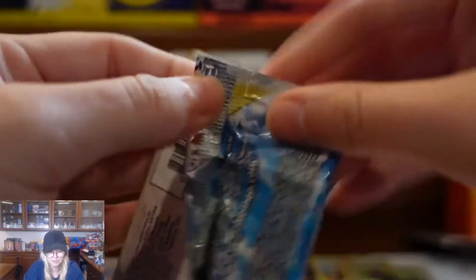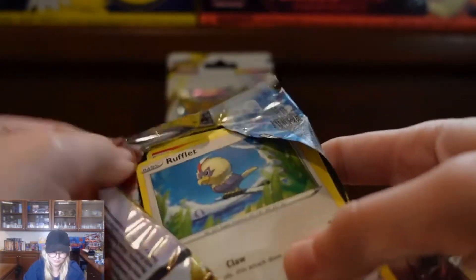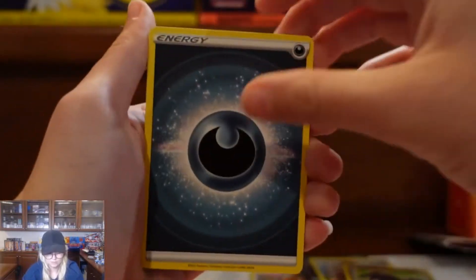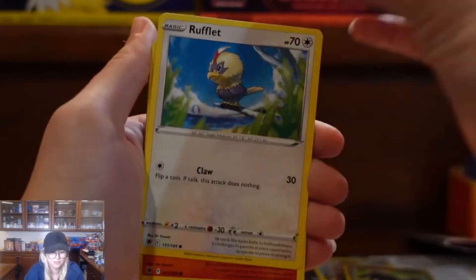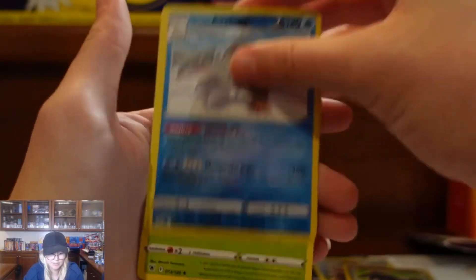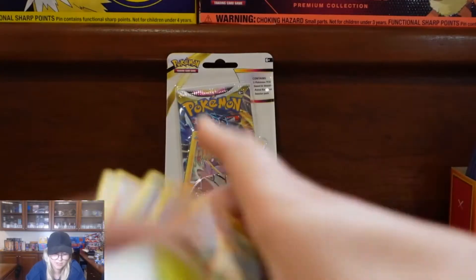Moving into our three packs. Got Ponytuck, Rowlet, Bronzor, Oshawott, Avalug — and our last card. Our first pack out of hits, so let's move on to our next one.